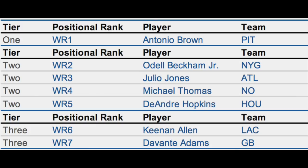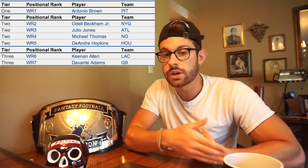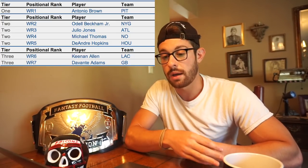Tier three: I know a lot of people would probably throw Keenan Allen in tier two, but I'm going to put him here. You could argue both of these guys belong in tier two with the Odells and Julios. Tier number three is Keenan Allen of the Chargers and Davante Adams of the Packers — both high-end wide receiver ones. Allen offers league-leading reception upside while Adams offers league-leading touchdown upside with Aaron Rodgers. I would go Allen in full PPR, and I'd probably lean Davante Adams in standard leagues.